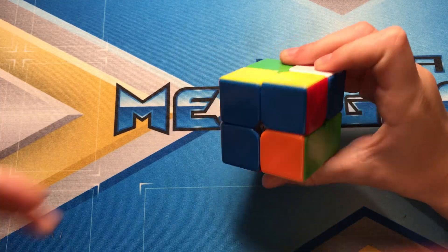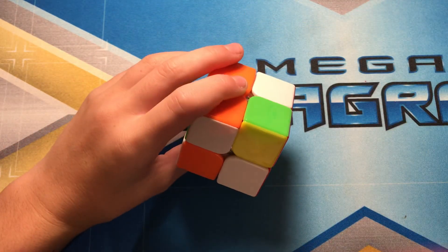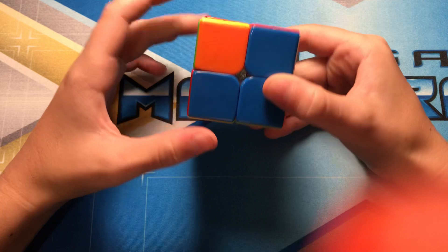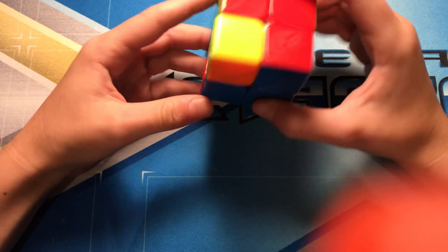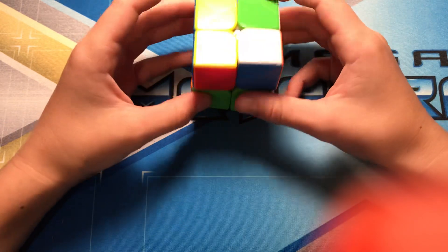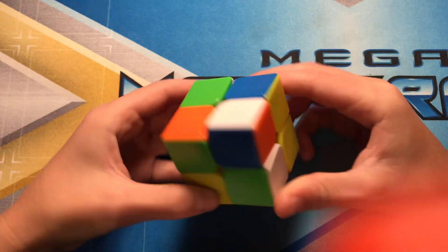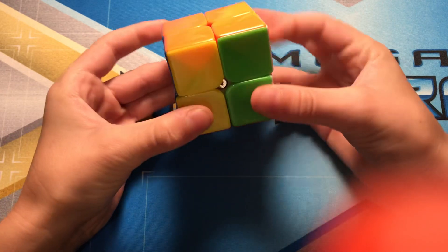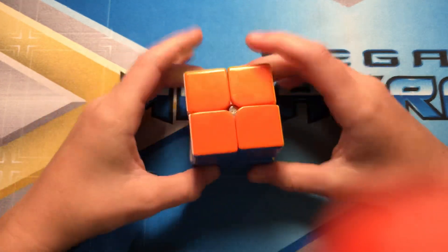Alright, first scramble. There's two good options here. I could either go with red or blue. Since I'm looking for the bar — if I see an L like this, then I'll probably want to go for it. I'm going to go with red. So I could insert that piece in like that. Then you have this L case to get that, and then you would have this PBL.